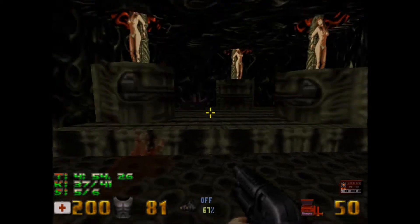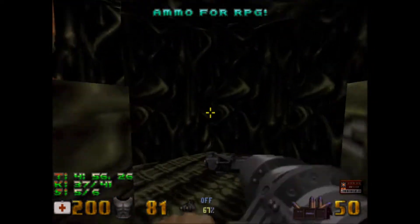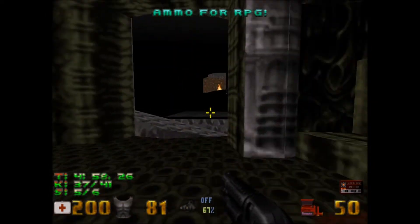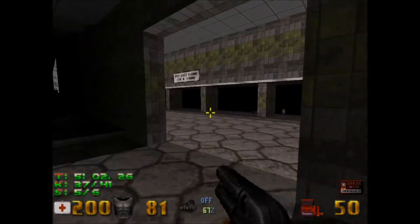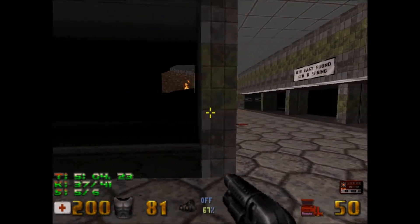Press this little thing and you'll get — this is not really a secret, but it does have a Devastator in it. So this map actually has two Devastator weapons in it.